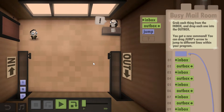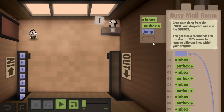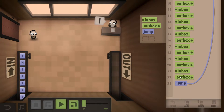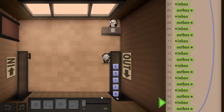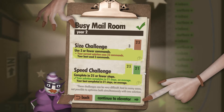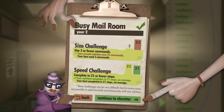Here in the busy mail room you can actually experiment a little bit. It introduces the loop command, which is jump. But if you just use the loop command, you will not unlock one of the challenges. What you can do is put a bunch of inbox-outbox — specifically put like 20 of them or so — and then a loop at the end. This will unlock your second challenge and complete the speed challenge four steps faster than recommended.